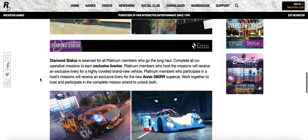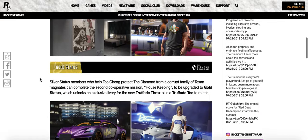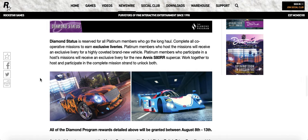But yeah, the more missions you do the more things you get. The diamond tier is where they pull out all the stops — you unlock everything from silver, gold, and platinum, and diamond allows you to get exclusive liveries on highly coveted brand new vehicles. This car right here clearly looks like a brand new Bentley — specifically looks like a Bentley Continental GT — which would be the Enus S80RR. I told you guys there was going to be some type of Rolls-Royce/Bentley in this game.